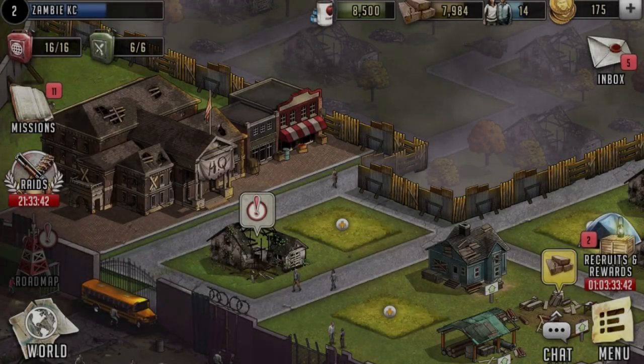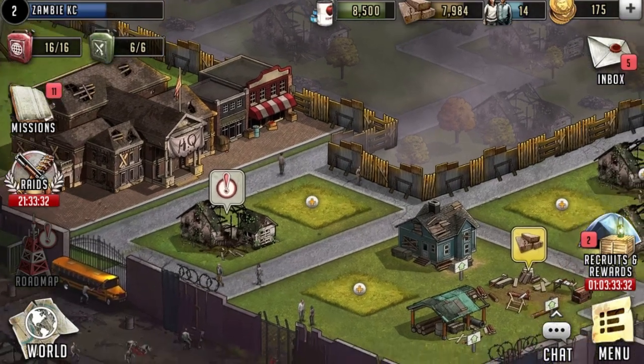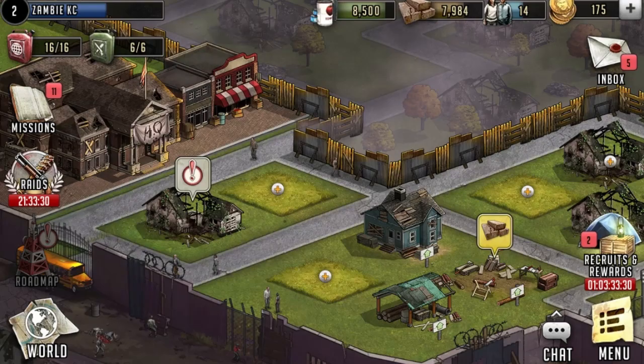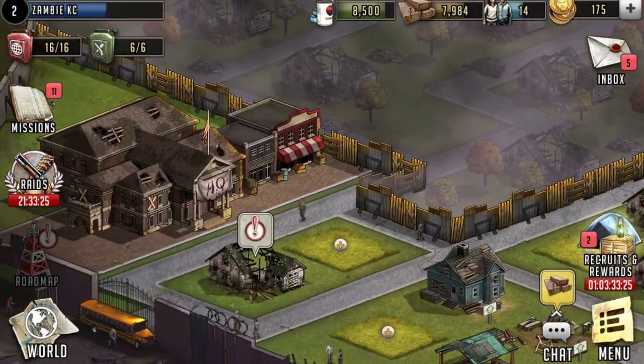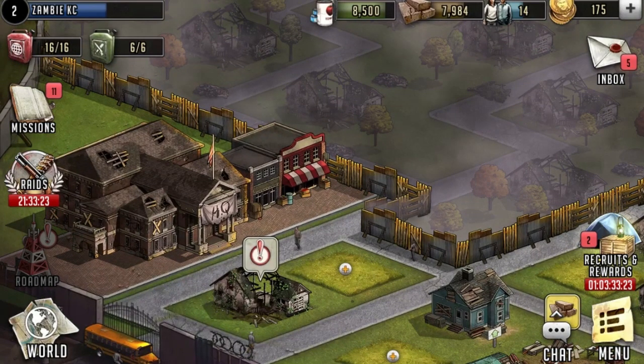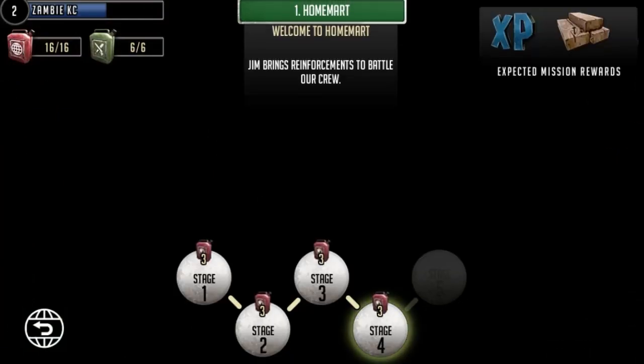Hey guys, it's me KC and welcome back to The Walking Dead Road to Survival. I really did enjoy playing this the first time - I'm still very new at it, but I like the concept of basically being in Woodbury and having to collect everything, build everything, and fight. What I'm going to do is continue on with the mission, and more specifically Home Mart right here. I'm up to stage four, so let's jump into this.